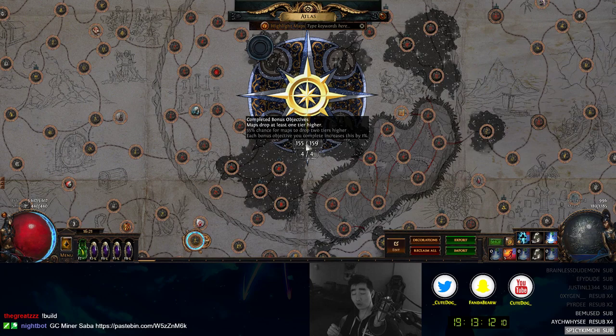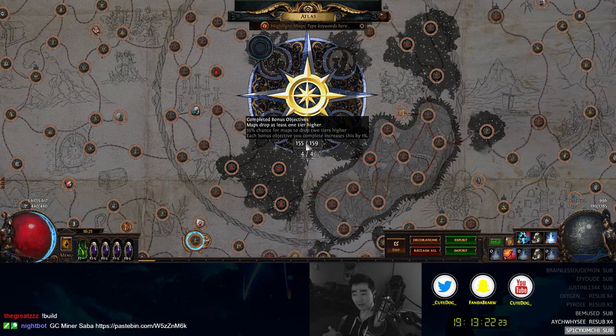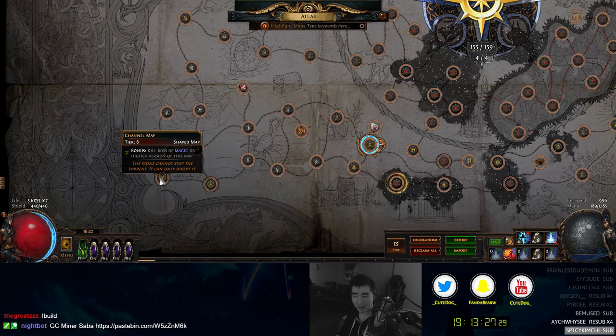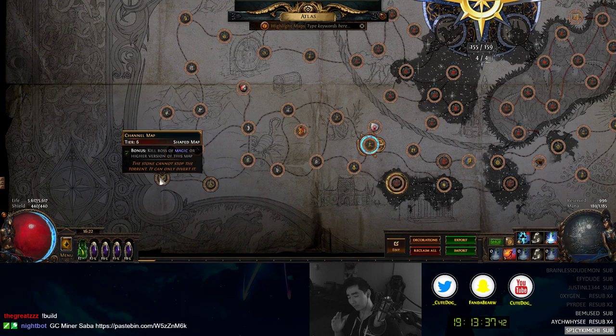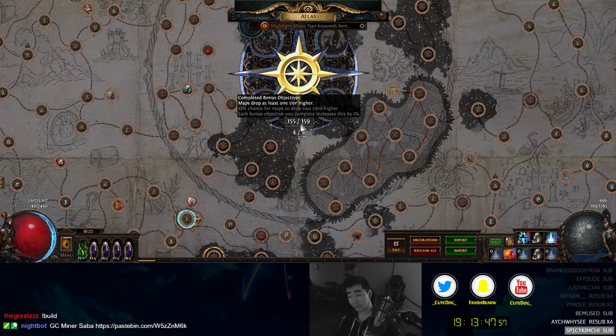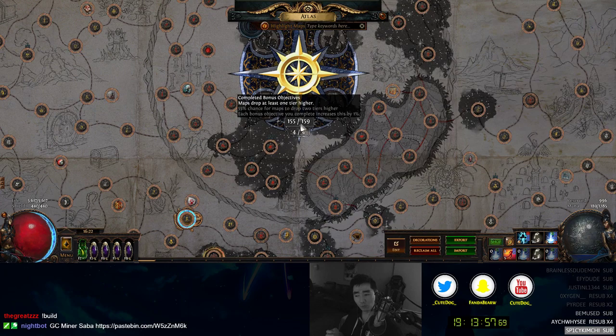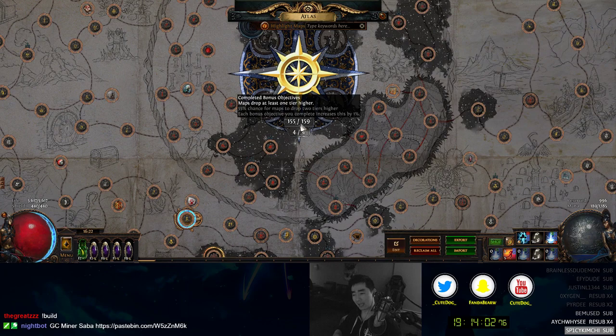Basically every percent gives you a chance to drop one tier higher, as long as it's within the monster drop rules stated before. Just because I have 100% chance to drop one tier higher doesn't mean a white monster in a tier one map will drop a tier two map - it's not within the monster rules. A tier one white monster will never drop a tier two map even if you have 100% chance to drop one tier higher. What that means is glowing monsters in tier one can drop tier two now, and bosses of course can drop tier two too, since any drop that would be tier one gets converted up one level to tier two.